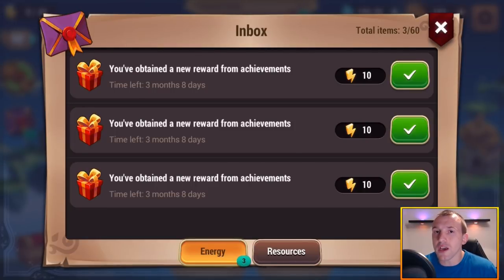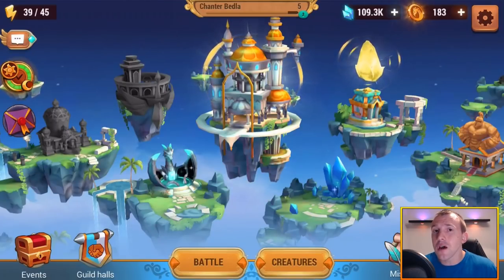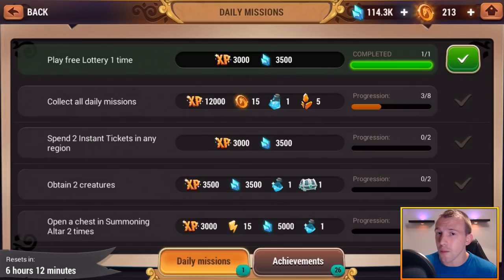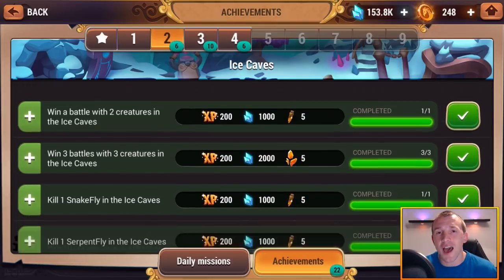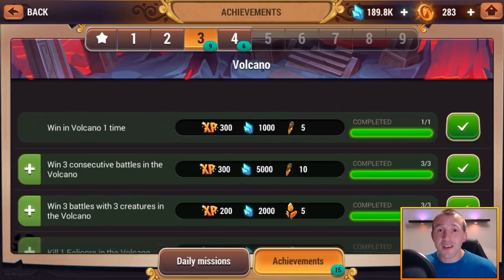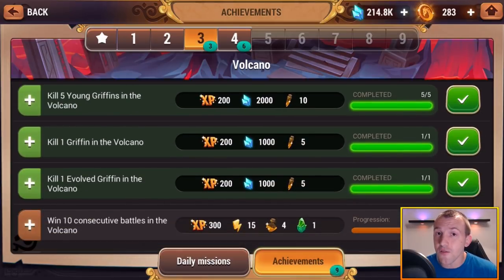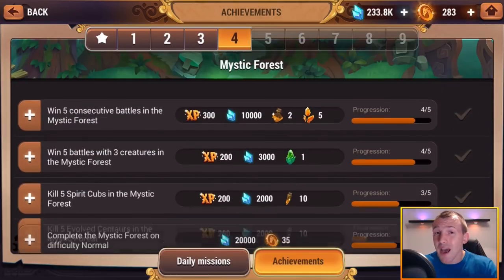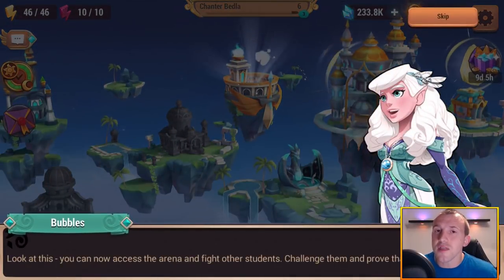Every time you log into the game make sure you're checking a few different things. One of them is achievements throughout the game — you have daily missions which you can complete. Checking that screen will make sure you're getting extra loot and extra items that are going to help you with progress. A lot of those achievements you will complete without even thinking about it.